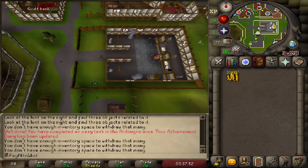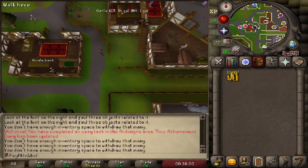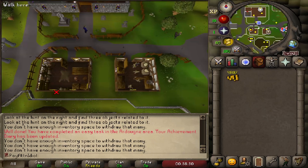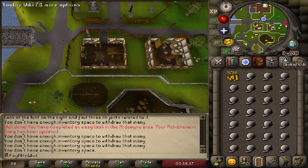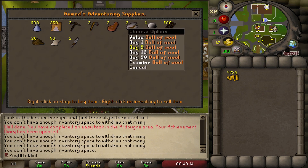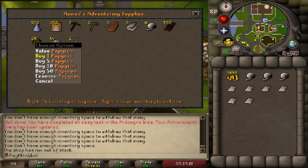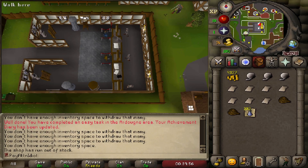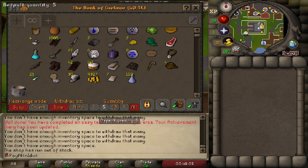Take your cash and go to the estate agent to buy a player-owned house. Then go to the general store and buy a full inventory of balls of wool plus three more in a second inventory. Also buy seven papyrus, two ropes, and a vial pack. Throw those in the bank, then withdraw your coins.